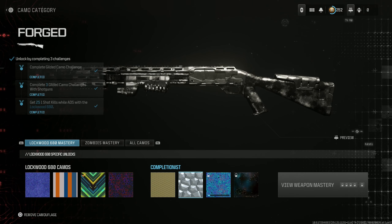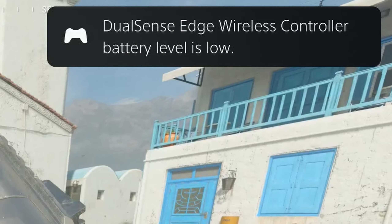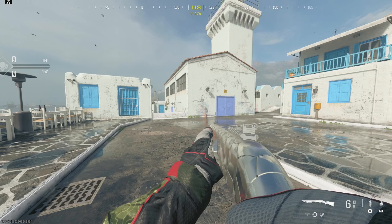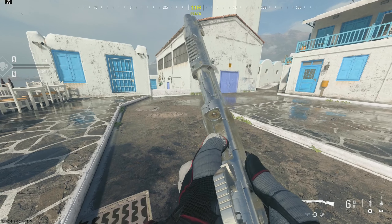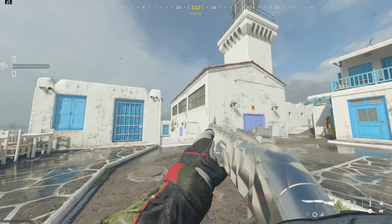The forged camo graphics in-game are absolutely broken, which is frustrating, but the forged camo is now unlocked. Let's check it out in a private match. Here we are — let's inspect it. We were interrupted by a low controller battery warning, but we got there. The inspect animation looks awesome, and the gold and diamond camos in this game look really great.